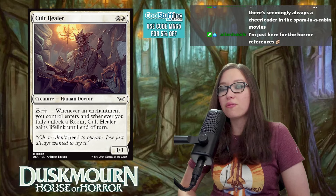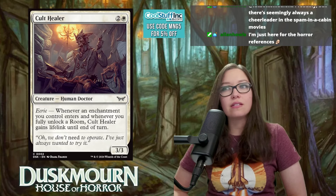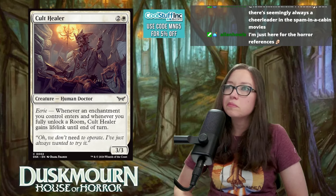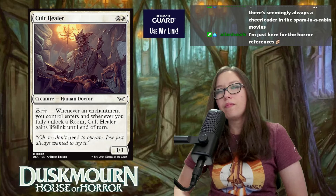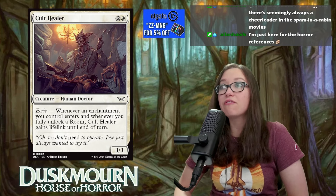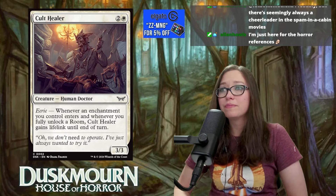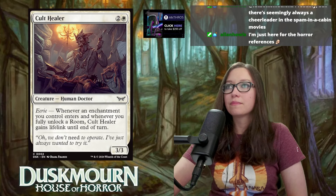Cult Healer is three mana for a 3/3 with eerie — whenever an enchantment you control enters or you fully unlock a room, it gains lifelink until end of turn. That's a small bonus, and triggering eerie won't be too difficult, but it's still just a 3/3 for three mana. It depends on whether there's a life support sub-theme, but otherwise it's a five — playable but not exciting.